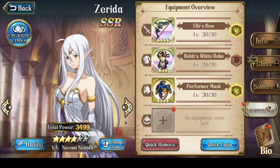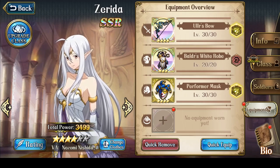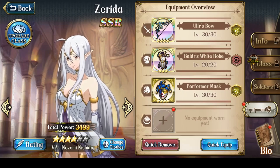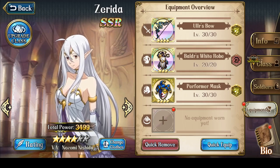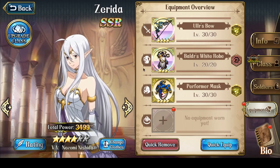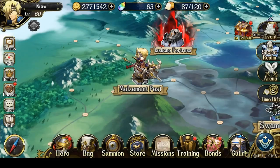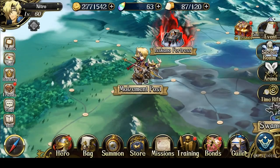Now let's talk about her equipment. I was not able to get the SSR accessories and gear page to show up, so I'm running into a little bit of a bug with my program. I'm going to explain Zerida's gear in-game instead of using the Google Sheet. Zerida's best weapon is very obvious — it's the Extreme Magic Bow.